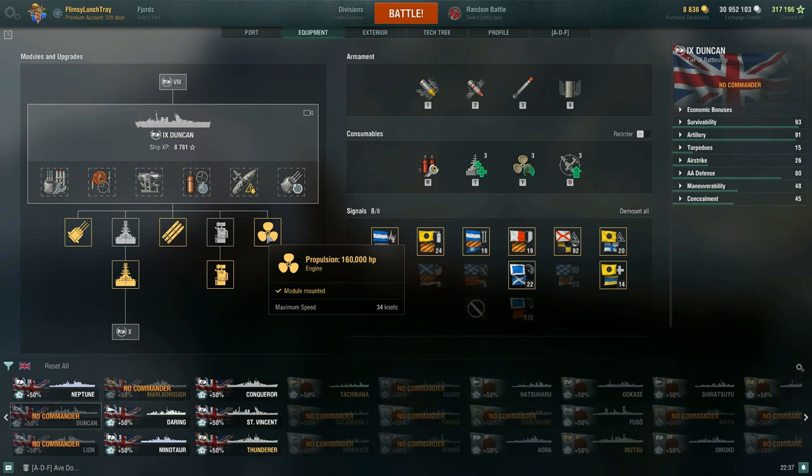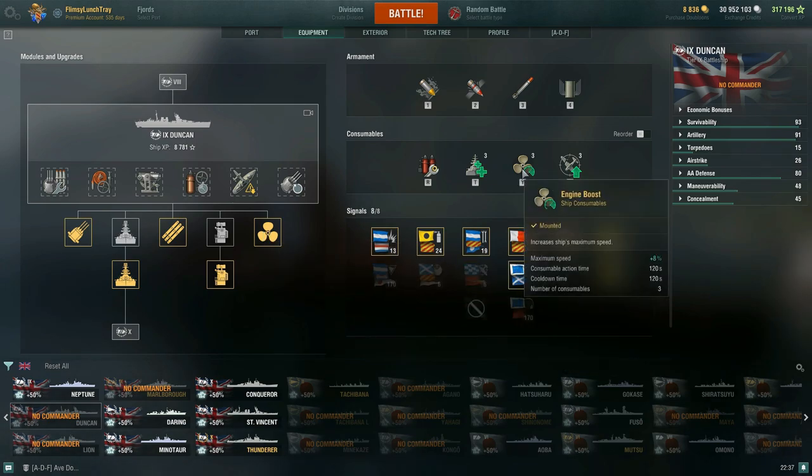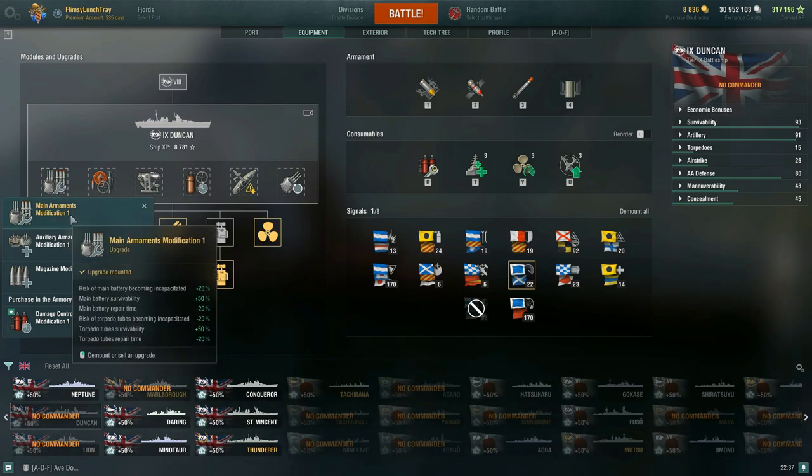Propulsion is 160,000 horsepower giving you 34 knots with the Sierra Mike flag, otherwise 32 knots. You also have an engine boost of plus 8%. Now let's talk about the module upgrades. In slot 1, I have Main Armaments Modification 1 — this reduces the risk of your main battery and torpedo tubes becoming incapacitated by -20%, improves their survivability by +50%, and reduces repair time by -20%.